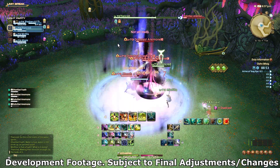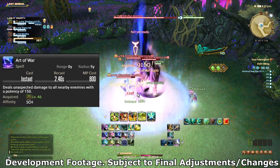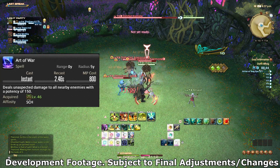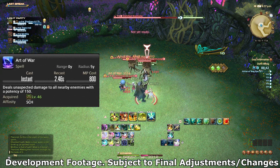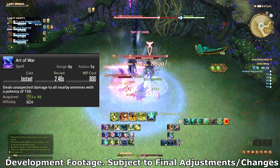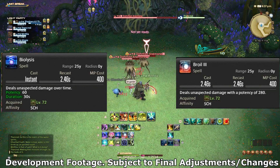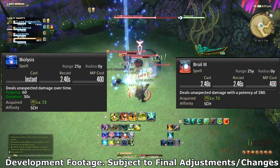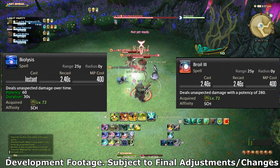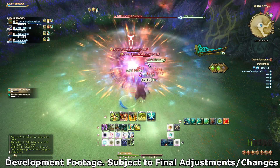Scholar did get a handful of new skills. Art of War is their new AoE spamming ability for dungeons or large AoE packs, since Miasma 2 is gone. It's 150 AoE potency around the Scholar — kind of underwhelming and felt very MP-intensive. Bio and Broil 2 also evolve via a trait at level 72: Bio becomes Biolysis and Broil 2 becomes Broil 3 — more damage, higher level, can't complain.